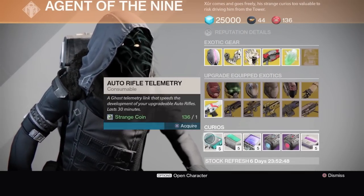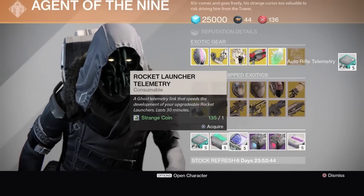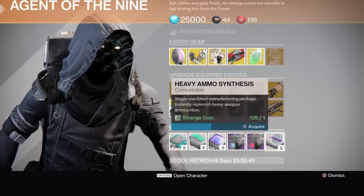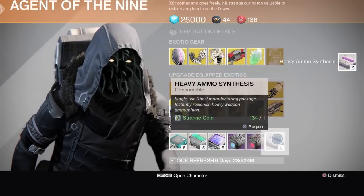For curios, he's got auto rifle telemetry — I'm gonna pick those up because I've got two extra Suros Regimes I'm trying to level up so I can keep one on each character. Also shotgun telemetry and rocket launcher telemetry, and the usual for your sparrow. I'm gonna start picking up a boatload of heavy ammo synth too.